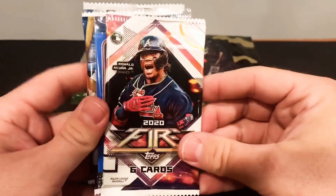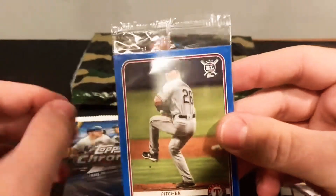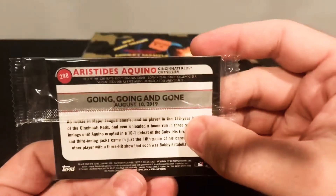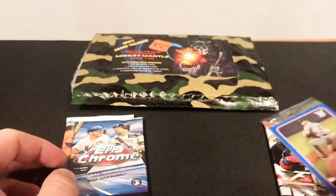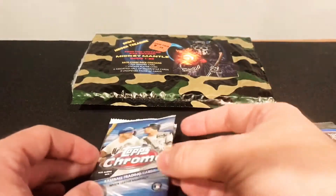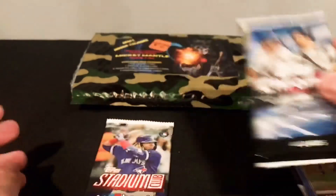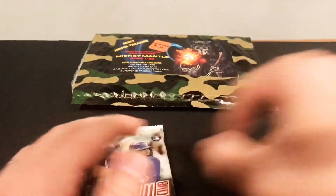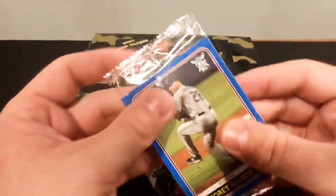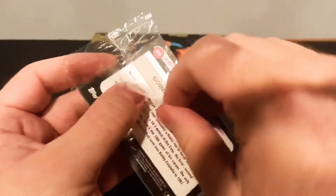Here we have a Topps Fire. There's an extra — I'm not even sure what this is. That looks like a Big League, maybe the Parallels? I haven't opened up too much Big League, so maybe you guys can tell me below. We've got some Topps Chrome — I believe these are from a Hobby Box — and also some Topps Stadium Club from a Hobby Box. Looks like some maybe blue Parallels.